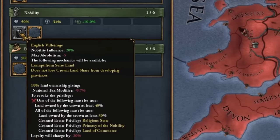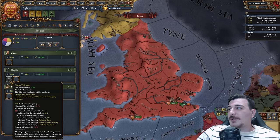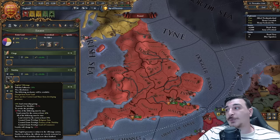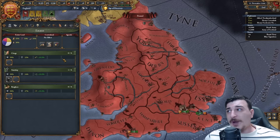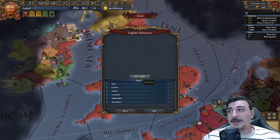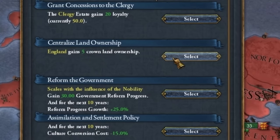Let's do our estates first. We have the English Villainage where we get a little bit of a tax debuff based on the amount of land ownership that the nobility have. However, in order to revoke this, we need to either have 40% land owned by the crown or 30% as long as we have each of the plus-one mana privileges given out to the estates. There is a way of getting rid of this privilege from the very get-go — it does require a few restarts, but it's worth it. What I'm talking about is the parliament: you can get 5% crown land ownership from the parliament.